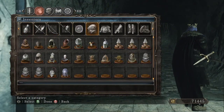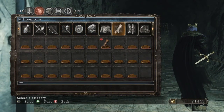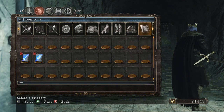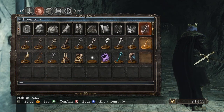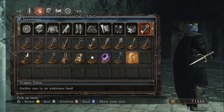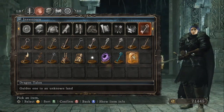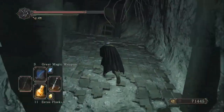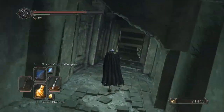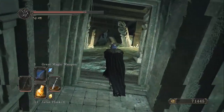Dragon Talon — takes you to an unknown land. That is what you need to get into that door. So there you go. And then once you're in here you can explore all of the happy, happy DLC. Take care, everyone.